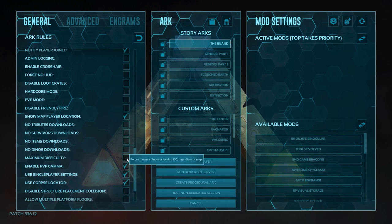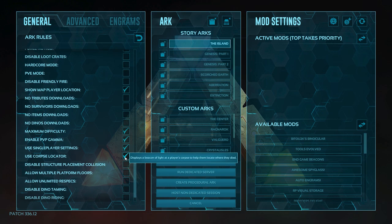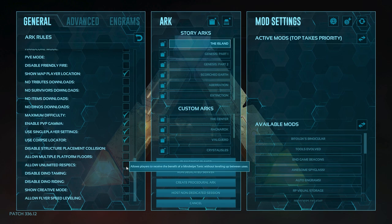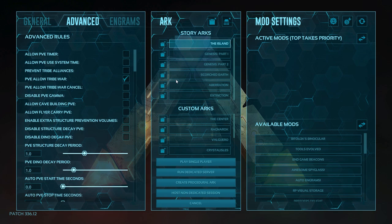We do need to have maximum level difficulty enabled. This does say that it's going to ensure we get level 150 dinos on all maps, but it doesn't. More about that later. But if you're going to be playing the island map or anything like Ragnarok or any of the free DLC maps, then this will be all you need to do. We use corpse locator — I like to have that one switched on. And also allow unlimited respecs. We're playing by ourselves, so being able to respec and use the Rockwell Mind Wipe Tonic as many times as we need is an advantage.